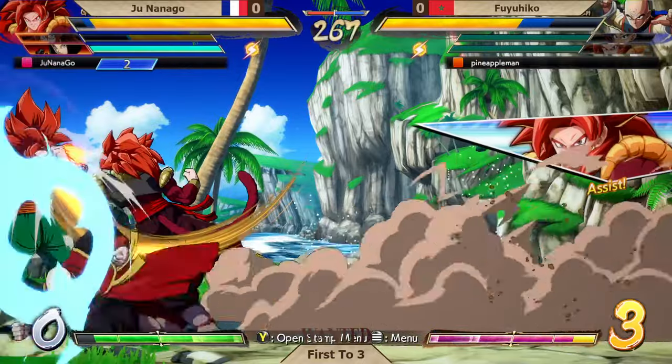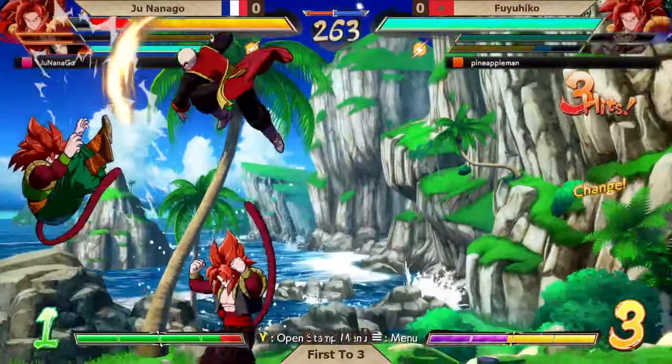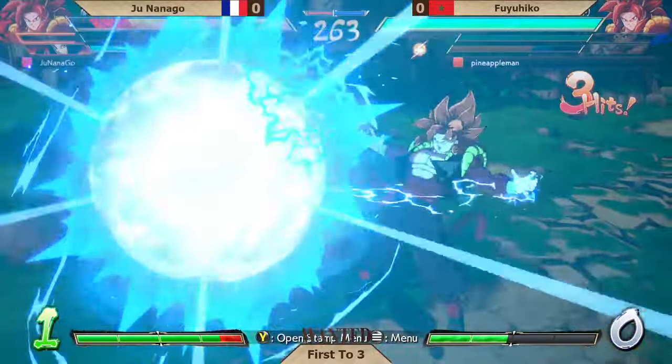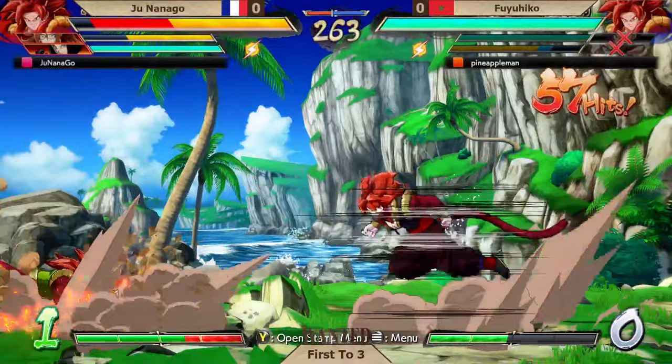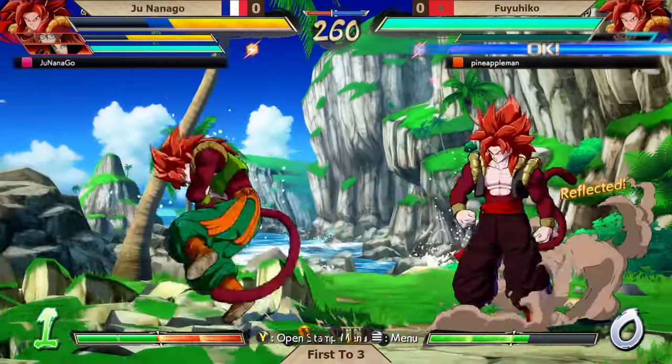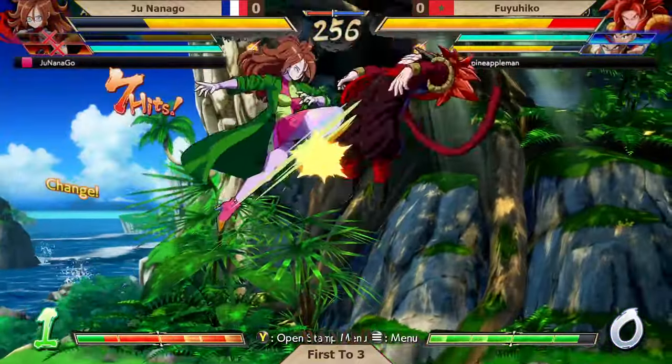The 6M and the assist — just slyliness time. Didn't get that, but got the command grab instead. Switches out, TN recovers. That's a little bit of blue health. And it's a Gogeta mirror. No assist available for Fuyuhiko there, and it does actually eat the raw Lariat.